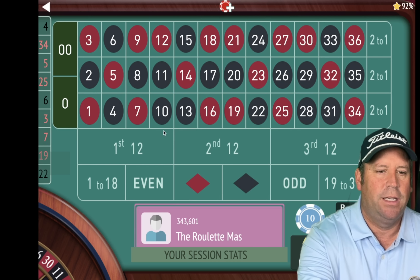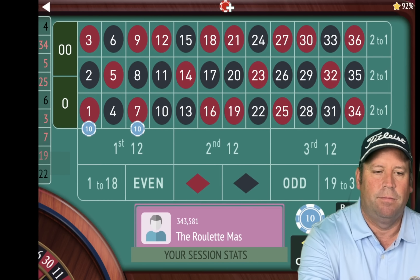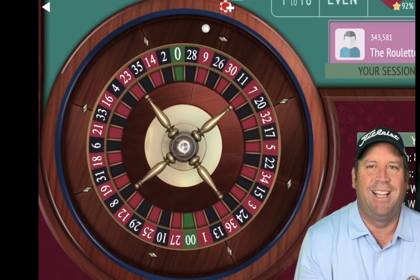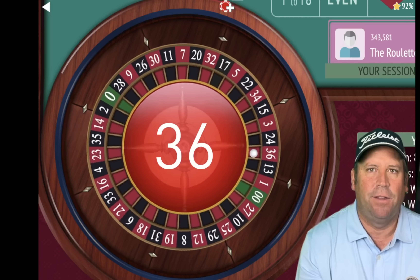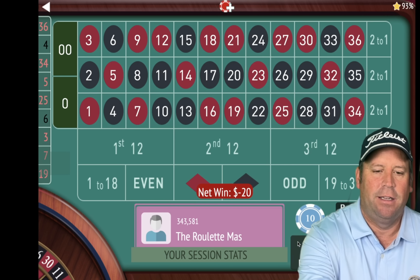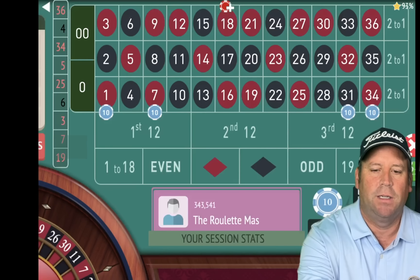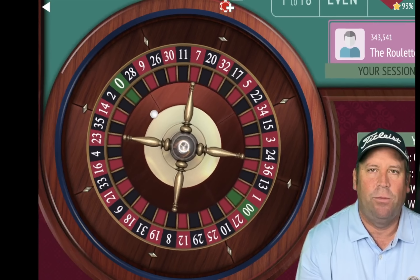Let's go ahead and start on either side of the 4 now. That was a lot of fun. I really enjoy how when we get to the end of the progression, you have a fantastic chance of hitting. Let's go ahead and re-bet. We can't be on either side of the 36, so we'll just put two right there. The key is how many you add and when you double.